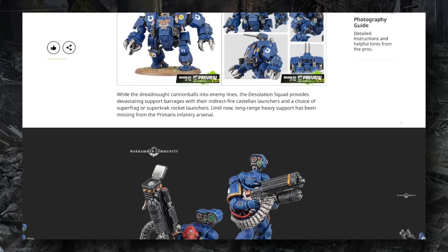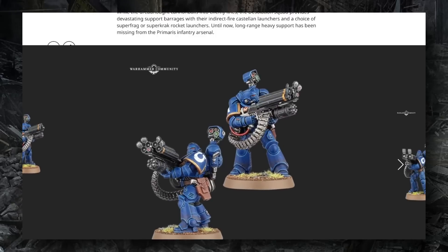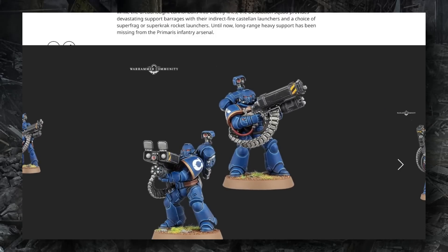In my previous video I discussed several different weapon profiles attributed to the Desolation Squad, including their Castellan Launcher, Super Frag and Super Crack rocket launcher profiles, as well as a unique Vengeance Launcher. The Castellan Launcher and the Vengeance Launcher were purportedly indirect fire weapons, whereas the Super Frag and Super Crack were not. The exact loadout of these four weapon profiles was still up for debate, and it looks like we finally have an answer.